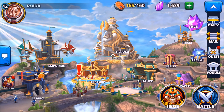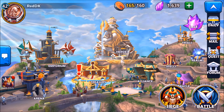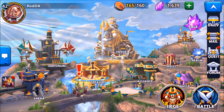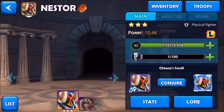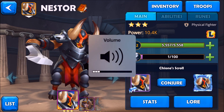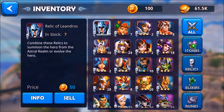This is the follow-up episode. I want to show you — I click on the hero section. So you go to Inventory, click on Relics, and you have all these beautiful relics here. These basically allow you, if you collect enough relics, to either summon or evolve the hero.